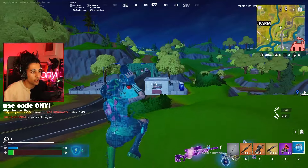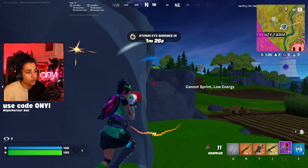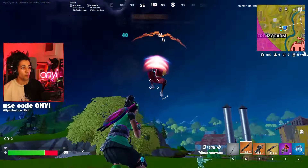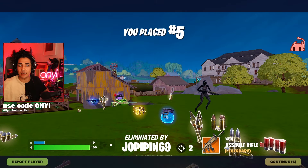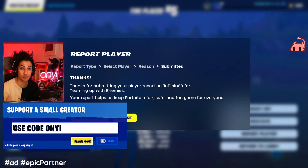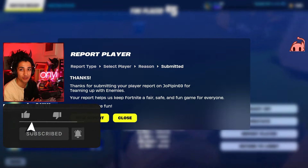I missed those boogie bomb shots, missed a pump shot, but I clutched up. Unfortunately we lost that game to two teamers. That covers it - those are the six best drop spots during Fortnite Chapter 2 Remix. If they weren't teaming, I definitely would have won that game. Thanks for watching, hit that subscribe button, catch you on the flip side.